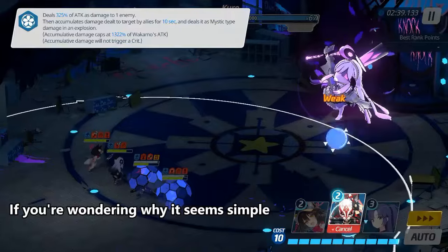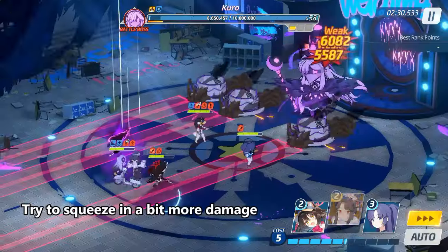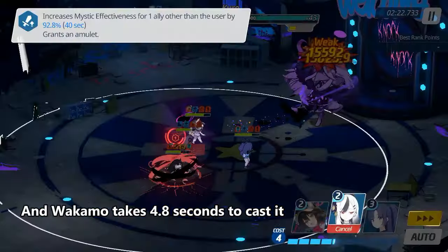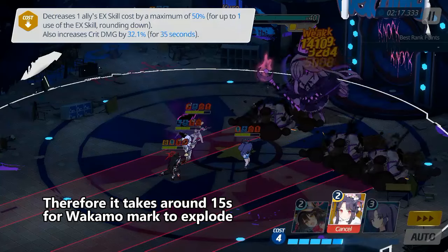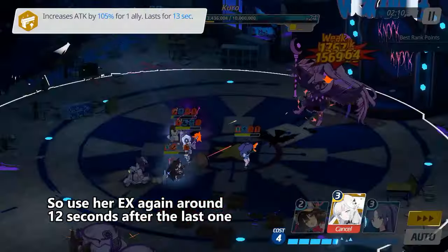If you're wondering why it seems simple, it's because this grand assault wasn't that competitive. Before Wakamo's Mark explodes, try to squeeze in a bit more damage. The Mark only explodes after 10 seconds, and Wakamo takes 4.8 seconds to cast it. Therefore it takes around 15 seconds for Wakamo's Mark to explode, so use the skill again around 12 seconds after the last one.